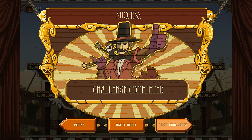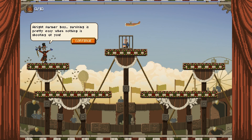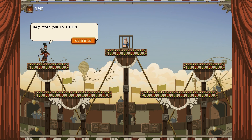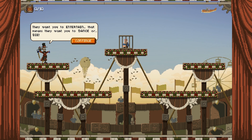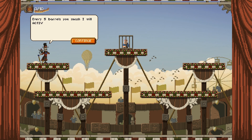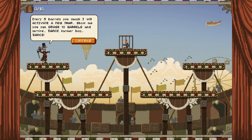So that was the first level. We go straight to the next challenge. Alright farmer boy, surviving is pretty easy when nothing is shooting at you. Staying alive might mean the world to you, but it means nothing to the audience. They want you to entertain — they want you to dance or die. Let's take this training to the next level. Bring in the traps. Every 5 barrels you smash I will activate a new trap. Show me you can smash 10 barrels and survive. Dance farmer boy, dance.